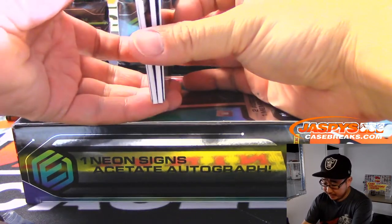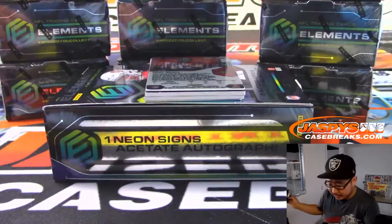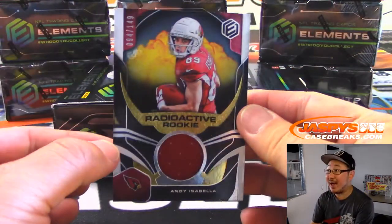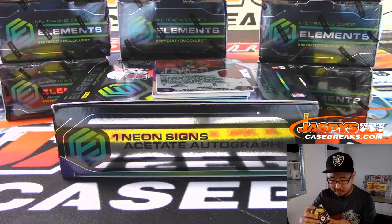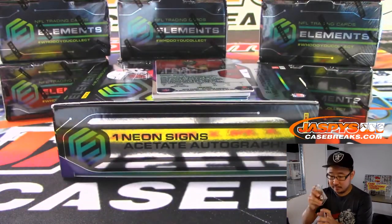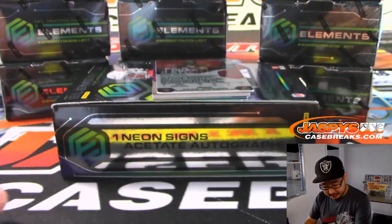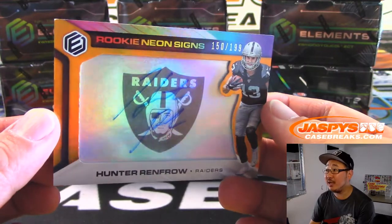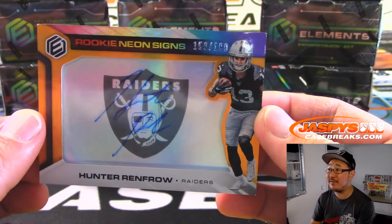Looks like we've got two metal cards on either side, so we'll use that to help us slow play the hits. First we've got Andy Isabella, radioactive rookie, 94 out of 149. And the card in the middle is Hunter Renfro — nice, rookie neon signs. That looks cool. Little Raider Joe Mojo, 159 out of 199.